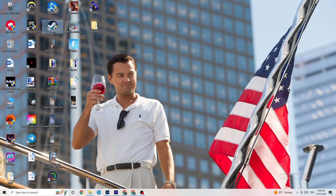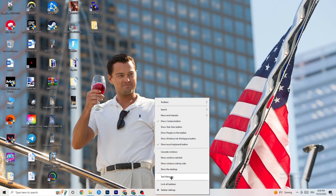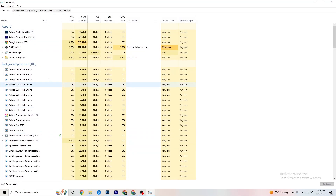Restart your PC afterwards. That was just the first step. The next step is to go down to the taskbar, right-click it, and hit 'Task Manager.' As you can see, you'll see every single program which is currently running.